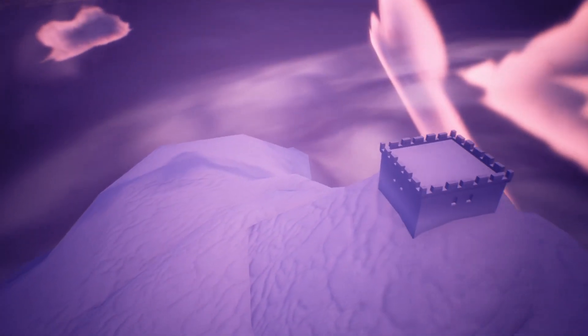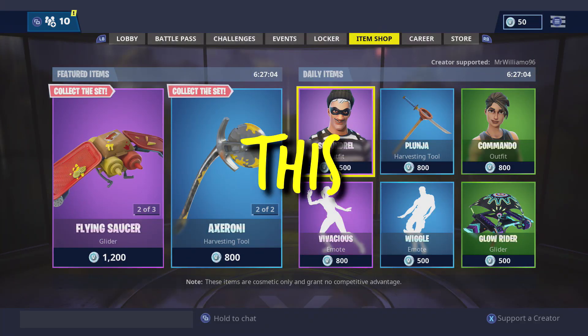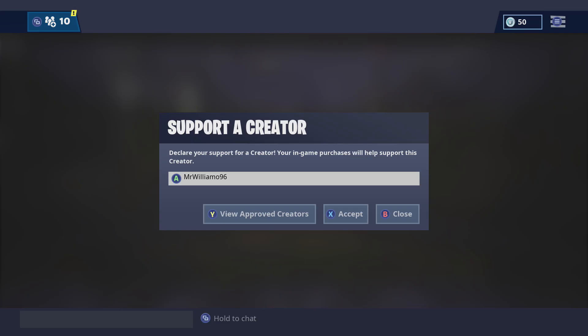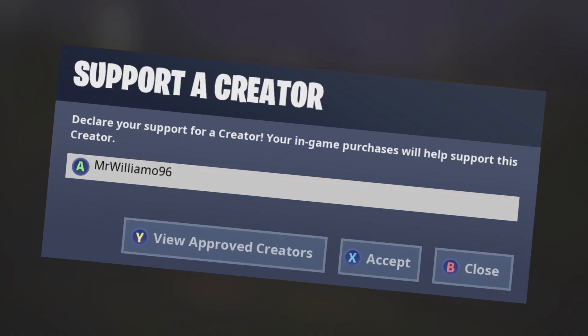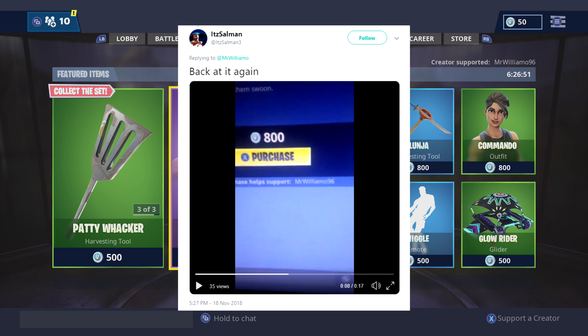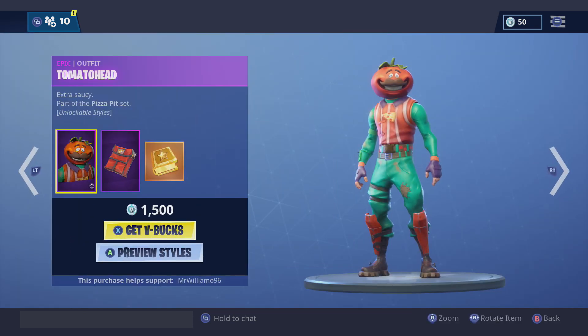There's a castle on top of the snowstorm. Before we start this awesome Fortnite video, I just want to let you know that I actually got accepted for Fortnite's supporter creator event, which means that when you buy V-Bucks or items in the Fortnite store you can use code MrWilliamo96 in the bottom right to help support me. And if you do this make sure you tweet at me so I know who you are. Thank you very much and enjoy the video.